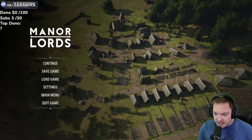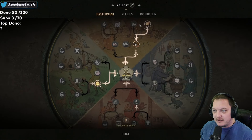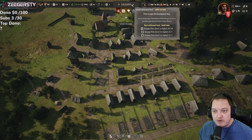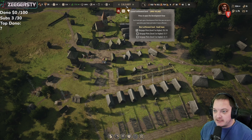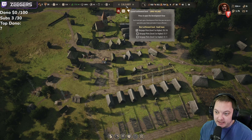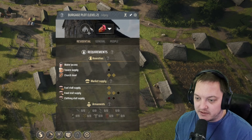I think this game has a lot to do with your residential building positioning in correspondence with the market and some of the amenities, because that kind of limits you on how you can upgrade your actual main town. For instance, we're a large village and to go from a large village to a small town, we need X, Y, and Z — and you can't upgrade unless you have certain requirements from the actual residential building.